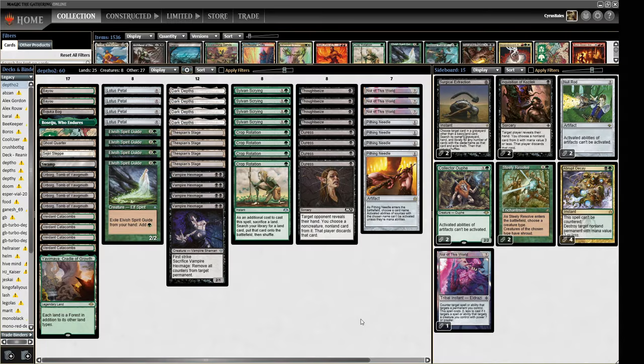Hello and welcome to Crucible of Words for more Legacy action. Today we are playing Green Black Turbo Depths again. I am currently testing for the European Legacy Masters Invitational. This is one of the options I would like to play. Whether or not I will play it remains to be seen — that's why we test things.